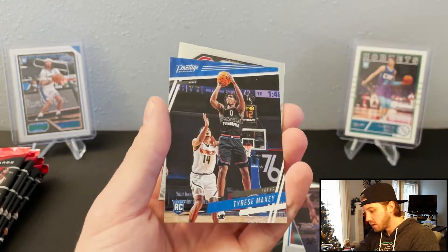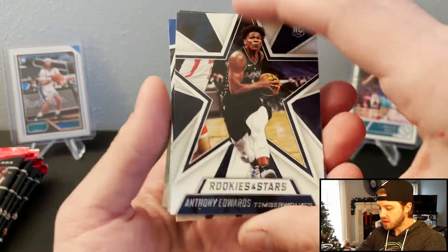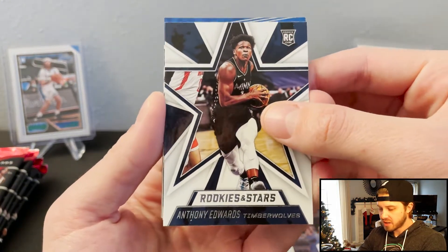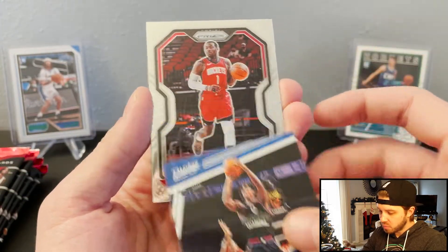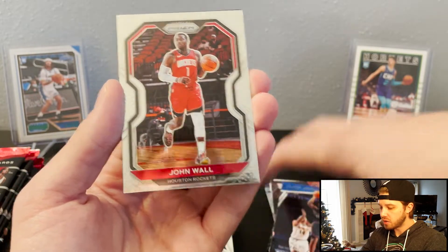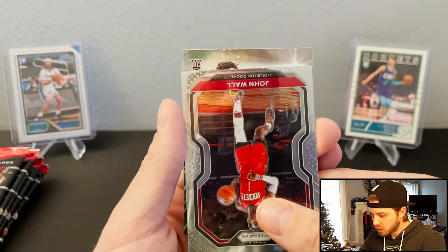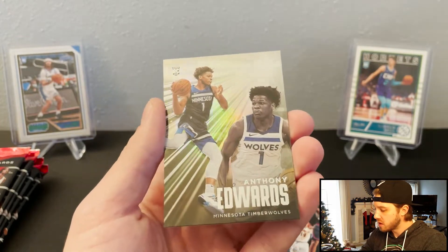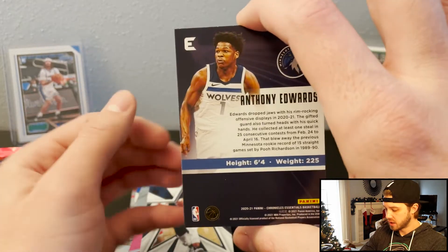That is a Rookies and Stars Ant — that's a nice card. Here's the Tyrese Maxi again. We actually got a Prism John Wall — I did not know you could get Prism out of here. We got another Timberwolves rookie. Another Anthony Edwards. That's Essentials.